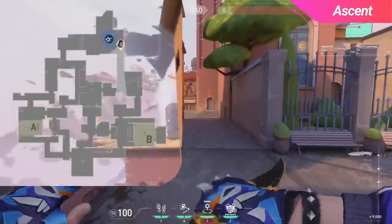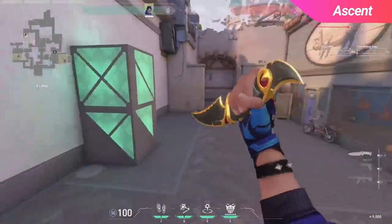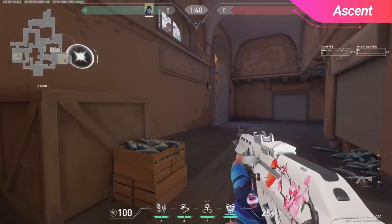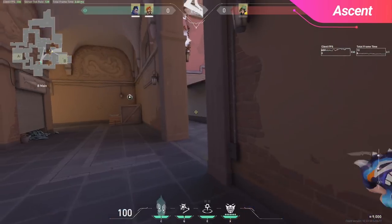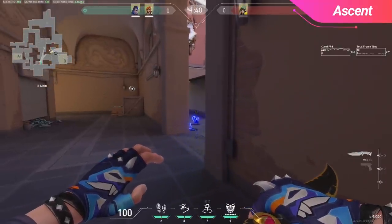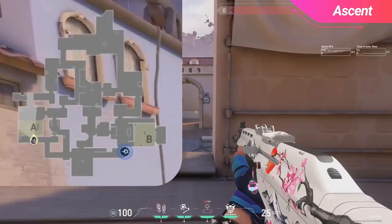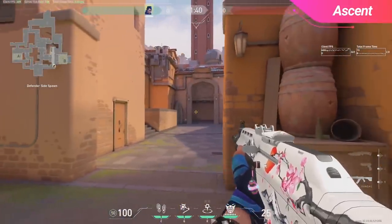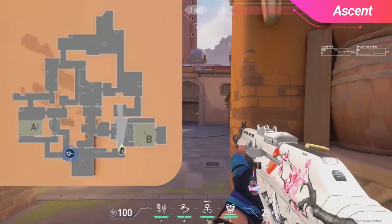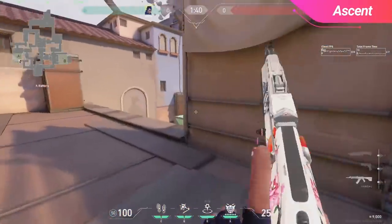Similar to the tactics we talked about on Split, here are two TPs that you can use to regroup with your team when faking presence on either A or B. These are particularly useful on Ascent since often times defenders will not fight over control of B or A mains, so you can normally grab the orb for free and then teleport out to regroup — effectively faking some presence and securing an ultimate orb. Also, using your footsteps along sidewalk can be a really smart tactic to deal with Killjoy Alarm bots before attempting to walk out onto site. On defense, don't be afraid to use your TP to rotate between sites quickly, as being able to be wherever the enemy team is gives you a lot of presence.